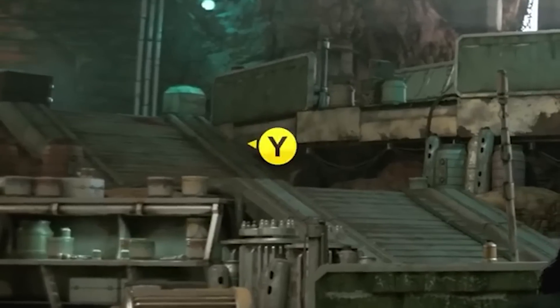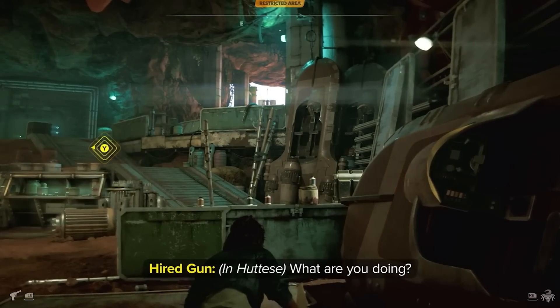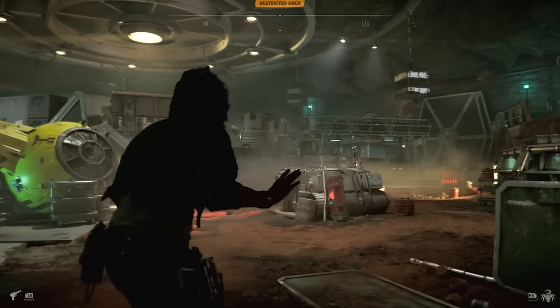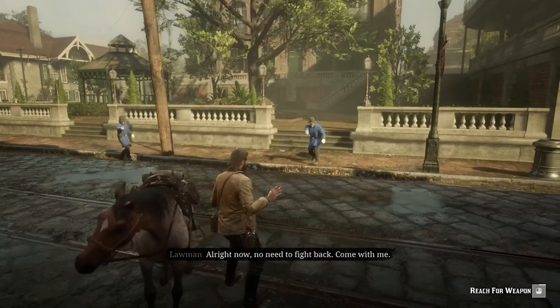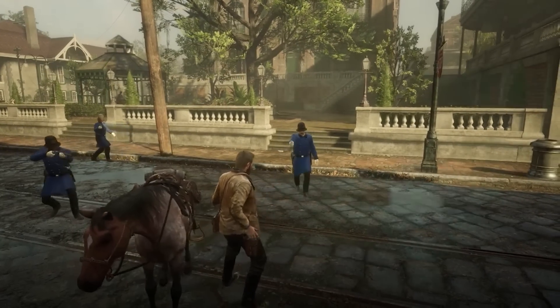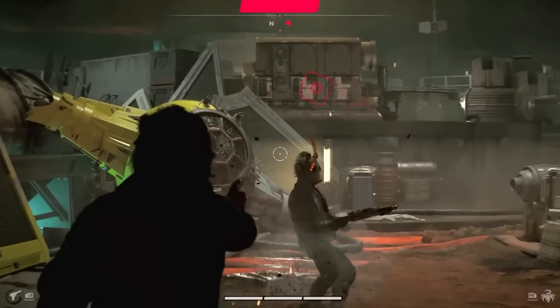When you get detected by an enemy in a restricted zone, a prompt appears on screen — in this case, press Y. By pressing Y, the camera turns towards the guard and K-Vess will try to talk her way out of the situation. This reminds me of a gameplay feature in Red Dead 2 where you can fake a surrender and shoot your way out of trouble. You can also shoot from the hip without aiming down sights for a quick surprise attack, which is also similar to Red Dead 2.